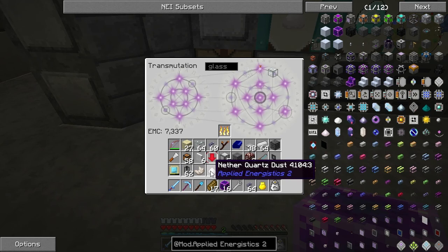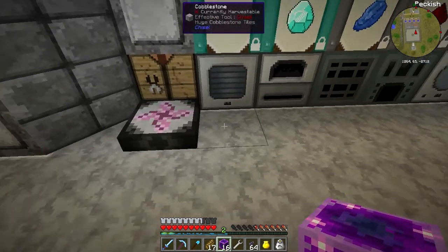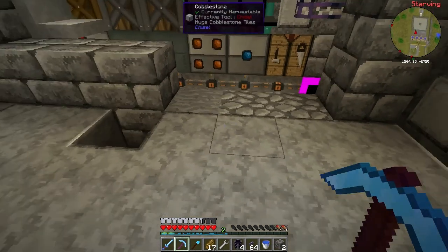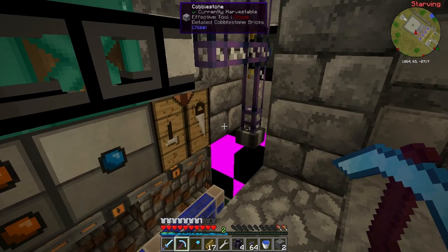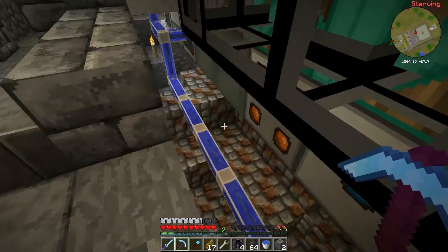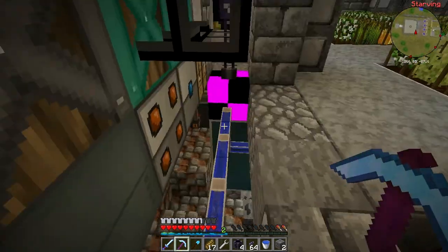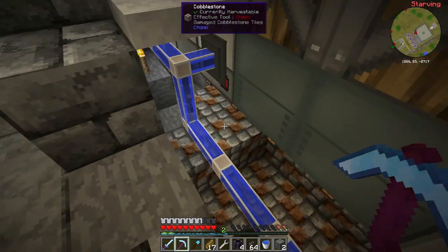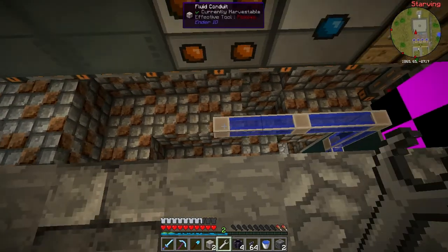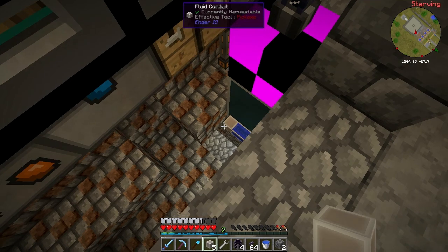All we need now is some quartz dust. I didn't mince them up so I'm going to make this recipe and then we'll go and find a position to put it. Now how are we going to wire this up? We've got all these pipes in the way, so if I move them down a little bit — let's get rid of a few of these blocks. I want to move them down, make some room, and grab these water pipes.